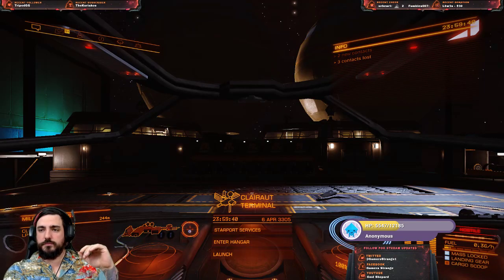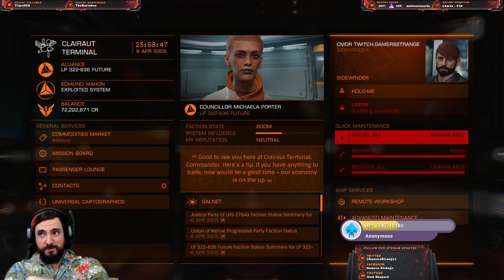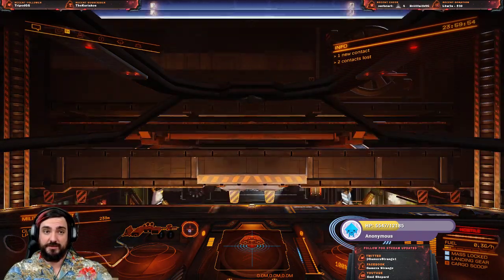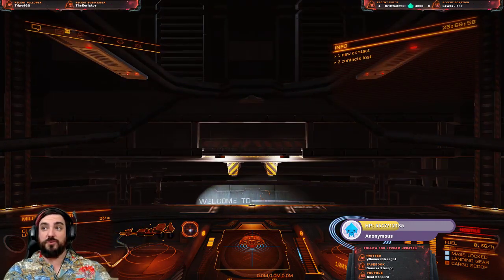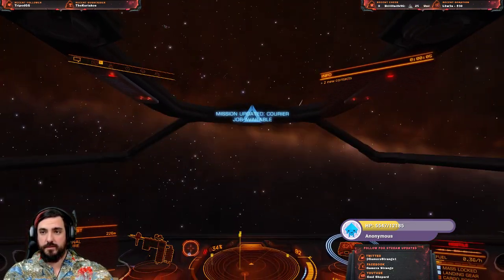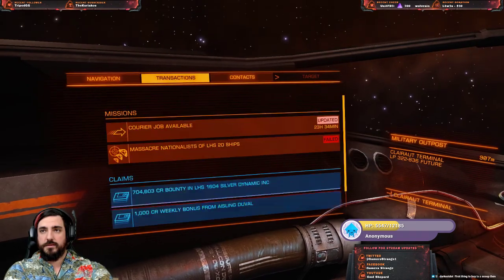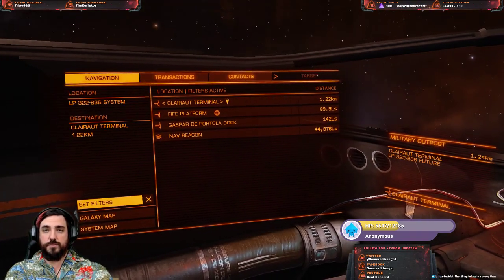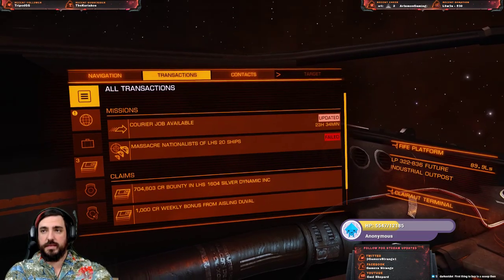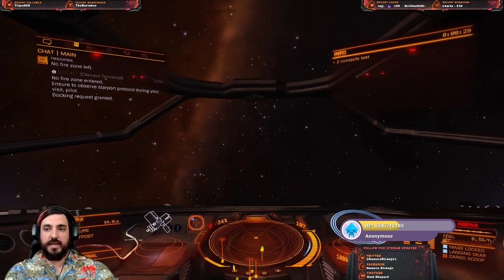We can't refuel here - that's not good. Hopefully the other station has fuel. I didn't know there were stations you can't refuel at - that's crazy. The very first thing I'm buying is a fuel scoop. Live and learn. You can look at a station in the system map and see what services it offers.